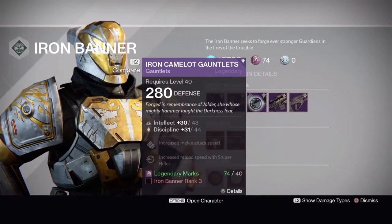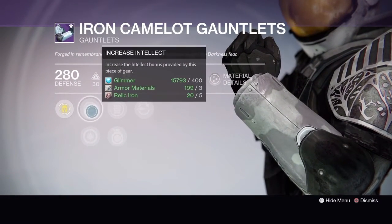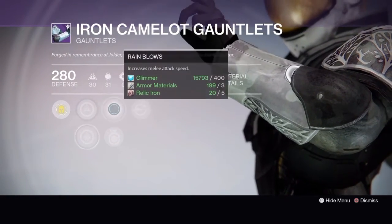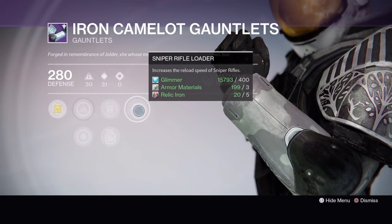Also if you have a PS system, you get the Iron Camelot Gauntlets as an option, which come with increased intellect, increased discipline, rain blows or momentum transfer, and sniper rifle loader.